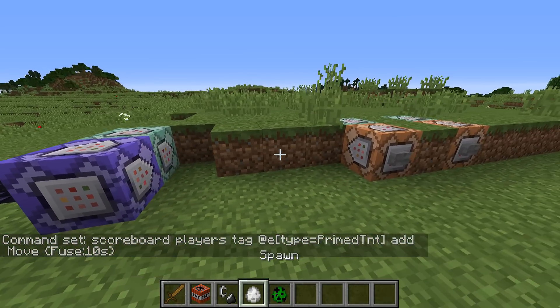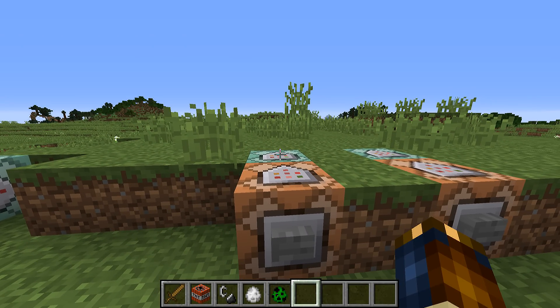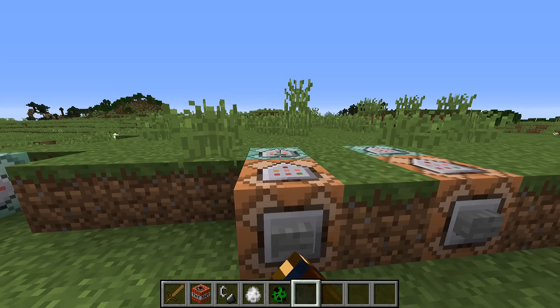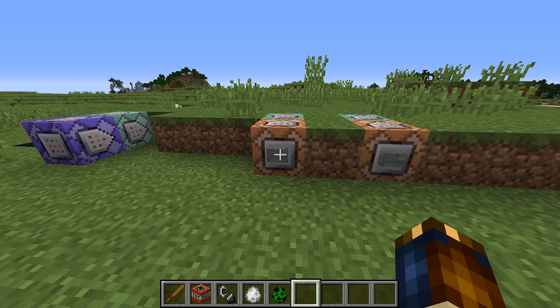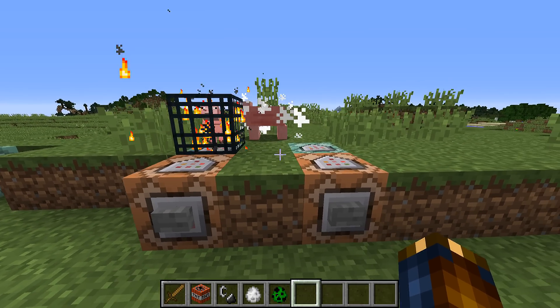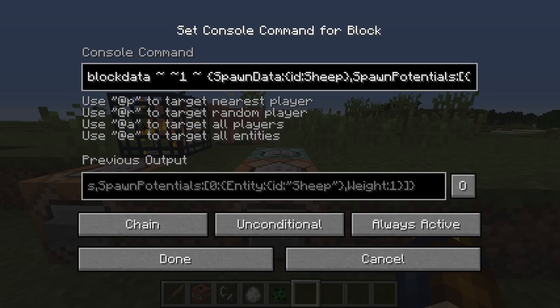For armor stands, disabled slots have changed — it is still an integer but the interpretation of each bit value is slightly changed. There is a bug report in the Minecraft issue tracker that explains all the details for those of you who have actually used the disabled slots field. Spawners no longer have an ID field; instead they have a 'SpawnData' field, and that SpawnData contains the entity in it. The same goes for the spawn potentials list, which also has an entity in it instead.